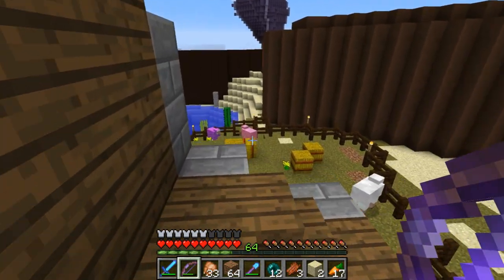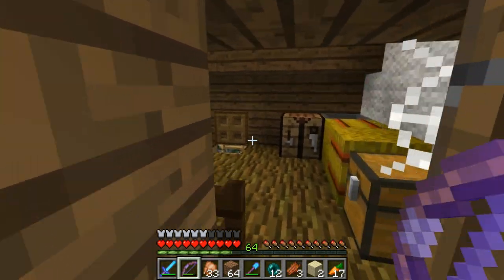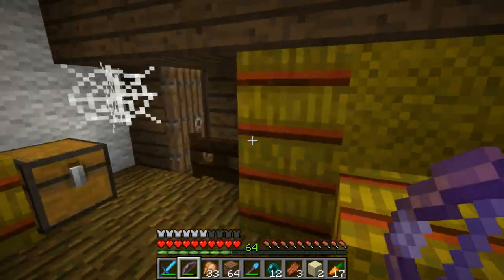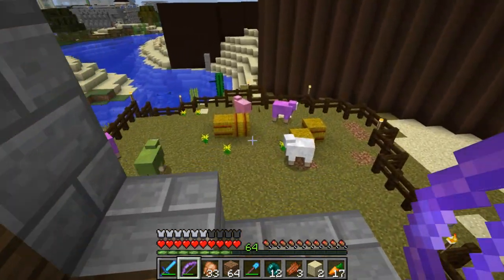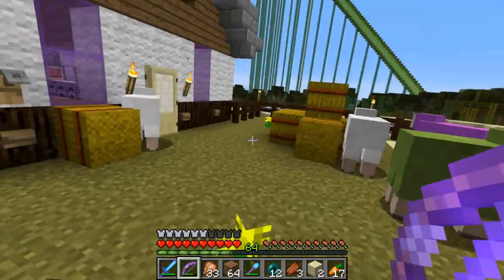Welcome back everybody to ZeraZera. Last time we left off with the fireworks factory and also the shepherd's house here, which we are currently exploring. Not much else to show in this shepherd's house, to be honest. Just a bunch of hay bales up here, and the idea is that you chuck the hay bales down to the sheep. We have a bunch of different sheep down here. This is supposed to be like the shepherd's house.